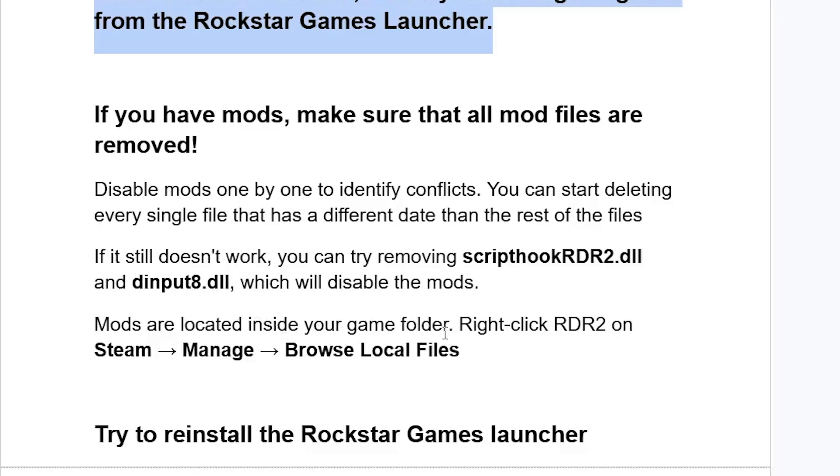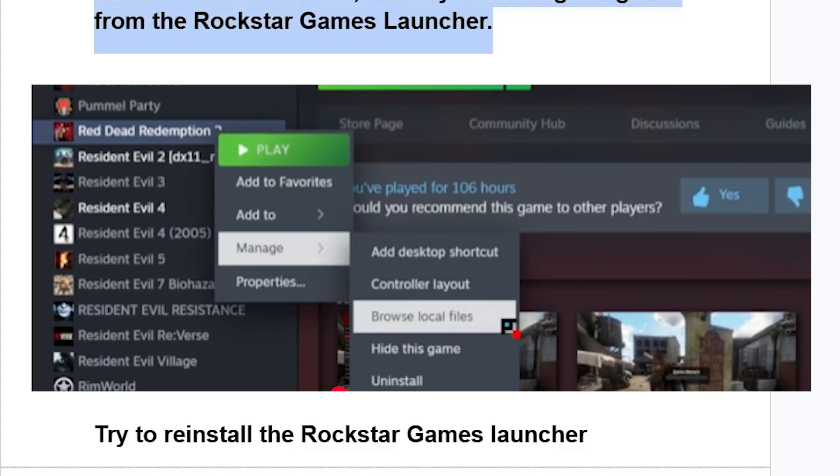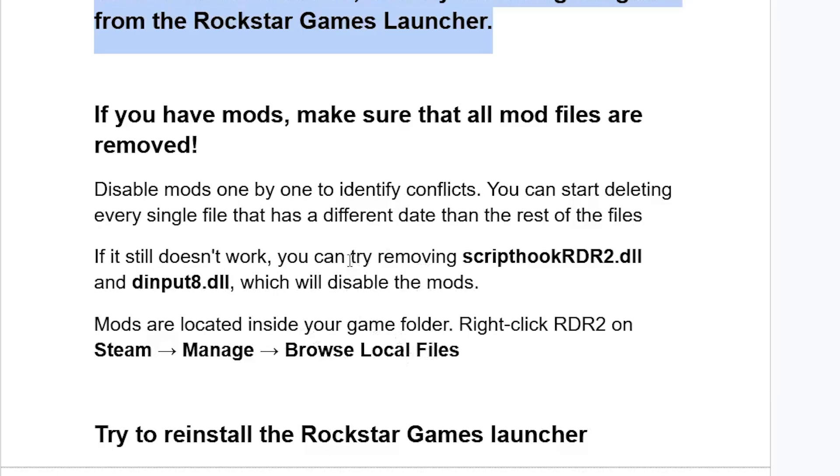Mods are located inside your game folder. You can go to your Steam library, right-click on Red Dead Redemption 2, then go to Manage, then select Browse Local Files — this will open the installation folder for your game. Then try removing ScriptHookRDR2.dll and dinput8.dll, which will disable the mods.